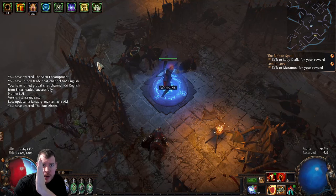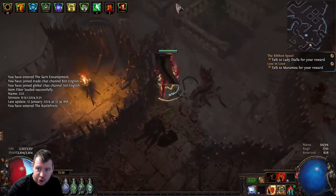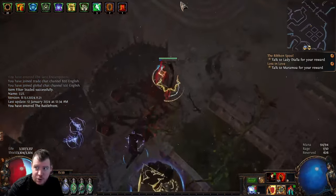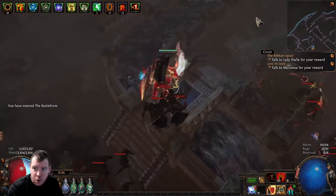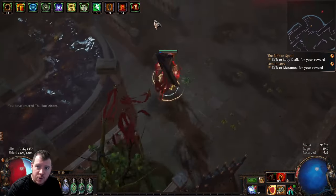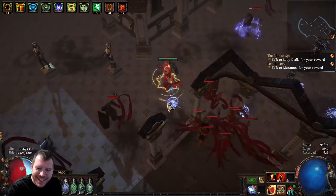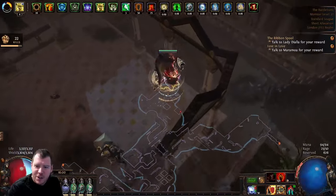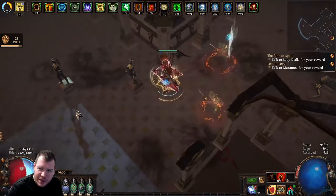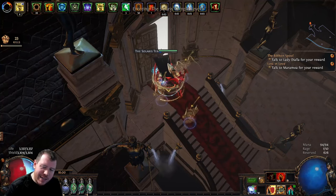From the battlefront waypoint, as soon as you spawn, head literally straight north — up the stairs, keep going north. You'll then start to bump into some curtains — the red ribbon guys. There was a video I saw where someone said you fight the curtains, which always made me laugh. Then you head to Solaris Temple Level 1.